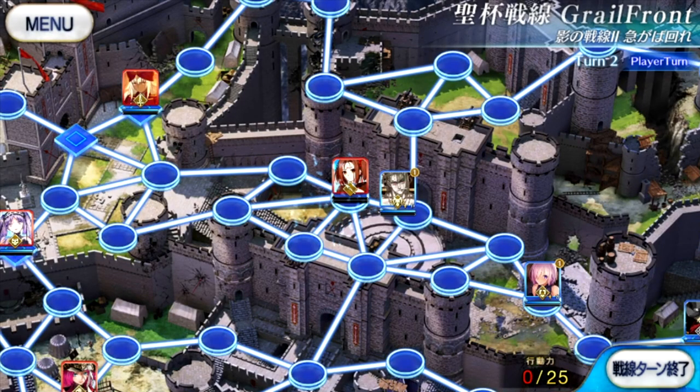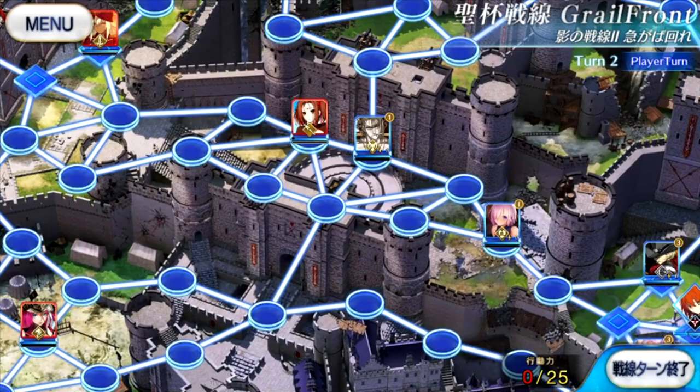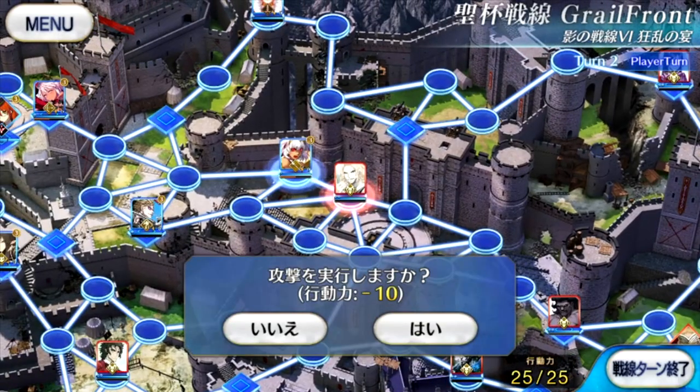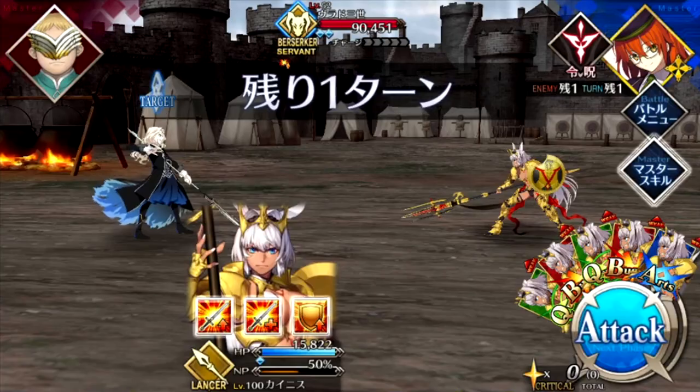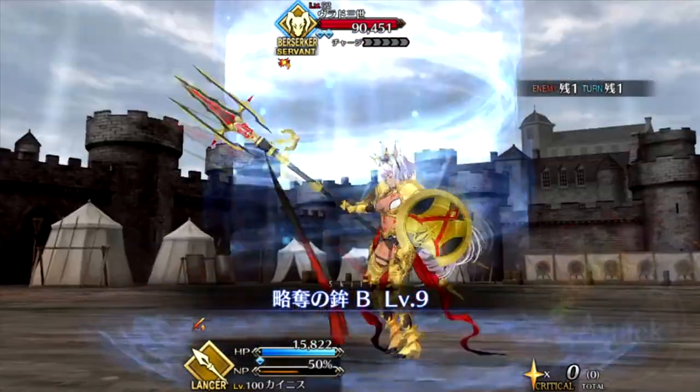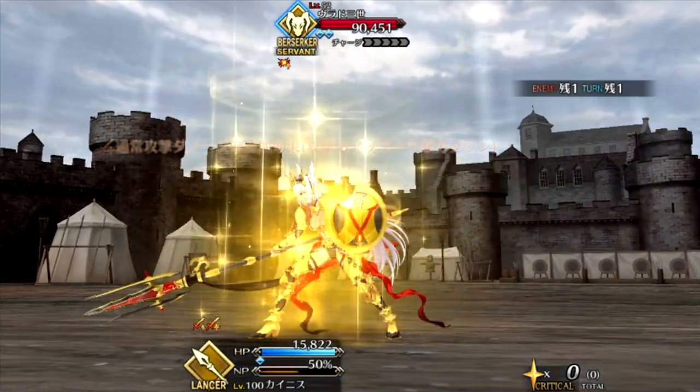Another feature of Grailfront is that all servants have break bars, including yours. Normally a single bar, but you'll see enemies with multiple sometimes. When a bar breaks, they'll retreat from the encounter. If your NP does this, the game checks to see if the enemy has popped, and your servant won't keep attacking after. However, this also means that if you break an enemy's bar before they do anything, they lose their counterattack. That said, your servant is kind of stuck in front of them anyway, so the enemy will just get a first attack on their next turn.